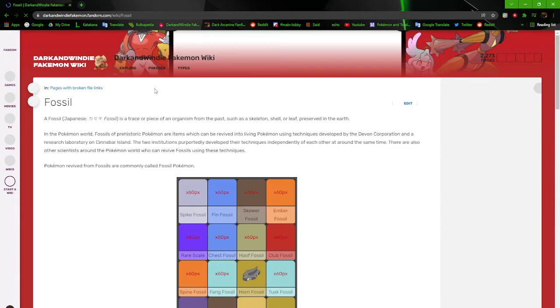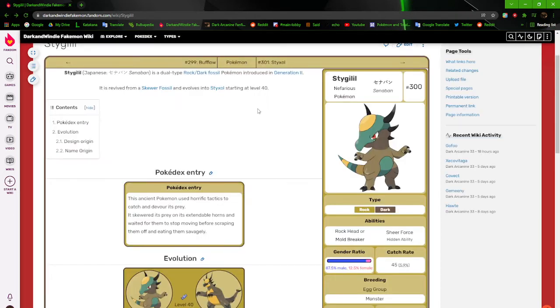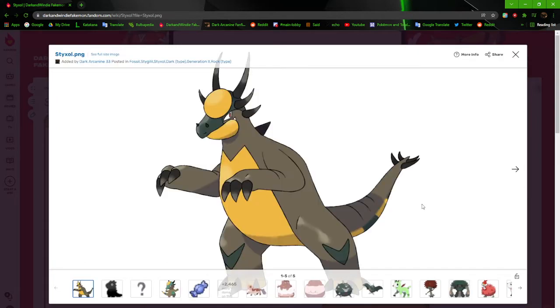Stigilel is revived from a Skewer Fossil. The only fossils I've actually done official artwork for are the Horn Fossil, Fossilized Neck, and Fossilized Sack, so I don't have anything for a Skewer Fossil right now, but that's how it is.